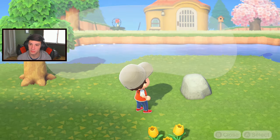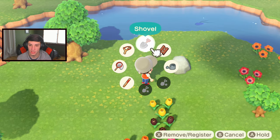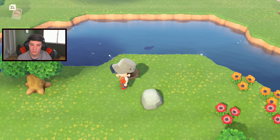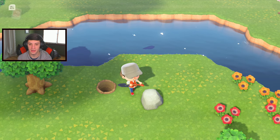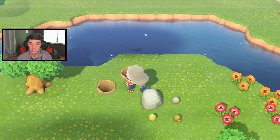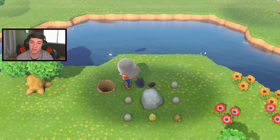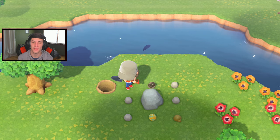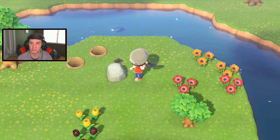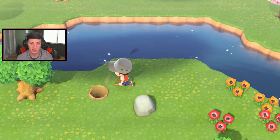Luckily we do have an extra shovel. We'll unlock the bunny day crown recipe. Like I was saying, you need about 30-something of each egg. You get rock eggs from the rocks, tree eggs from hitting trees. I think the sky eggs are the toughest ones because you don't get them too often. You gotta get like 33 pops — that's not bad. I know we have an Arbor Day event coming up as well, which is awesome. I love how they implemented events into this game.